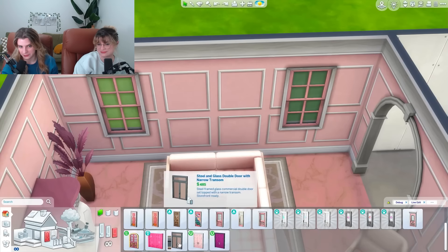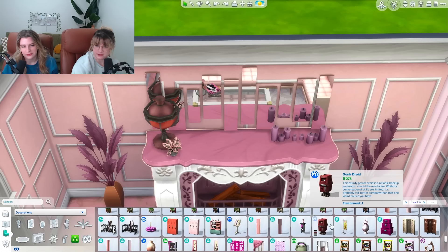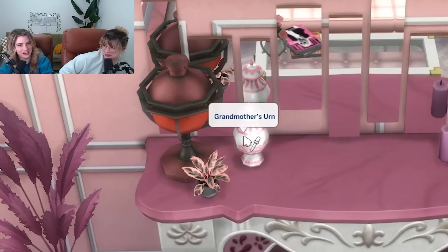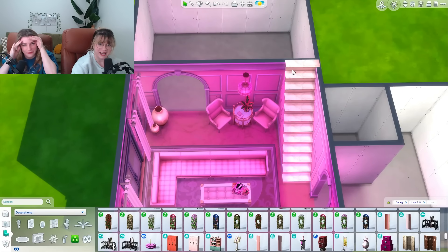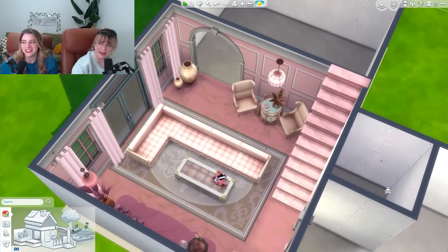The only pink outside door option is unfortunately this. You know what? That's what curtains are for. It still looks like it's missing something. The Sims don't have a lot of vases, but they do have an urn — Grandmother's urn. We change the color of the lights to give it a pink tinge. Now I know what happened to that person in that urn! And that's the living room done — it's giving grandmother Barbie who retired rich vibes, but she's still alive and well.